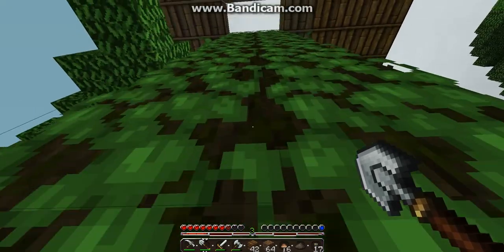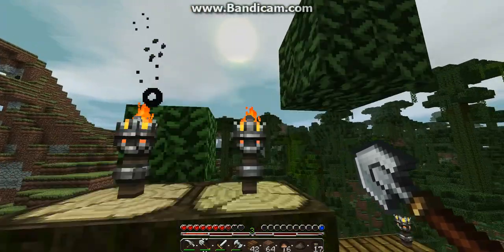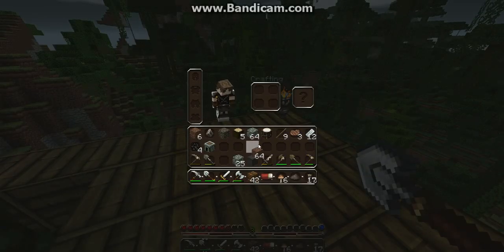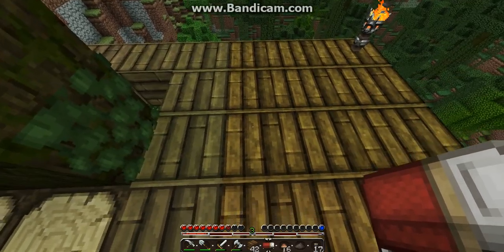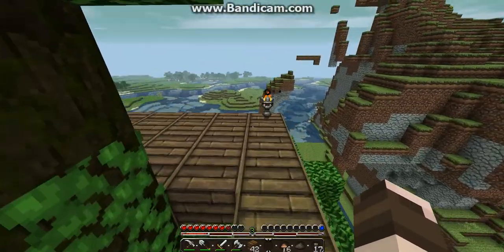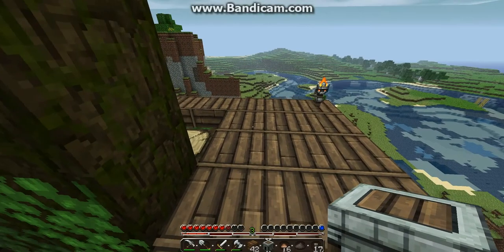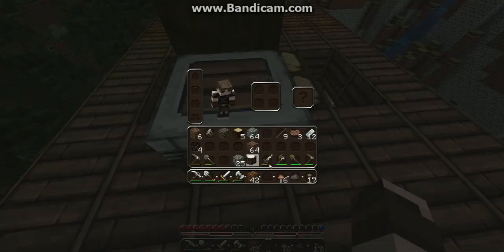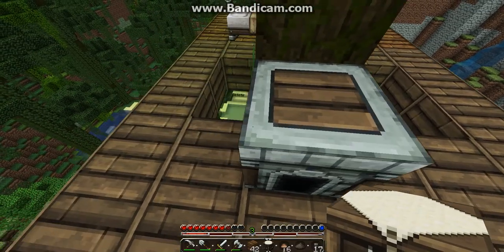We can make loads of fences if we need to. I'll quickly get my bed and throw that down, put it just there so I don't fall out. And I'll place the furnace there, and my crafting table just there as well.